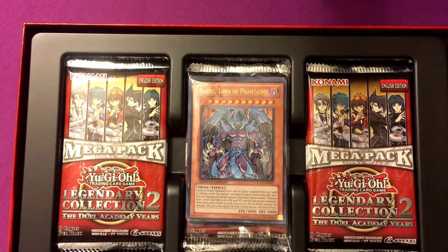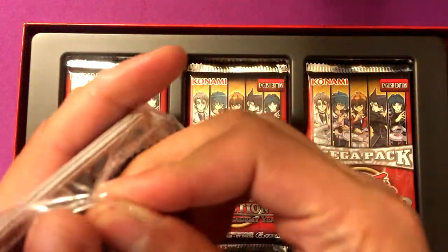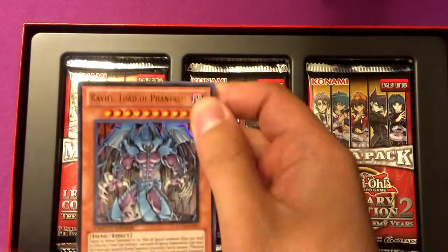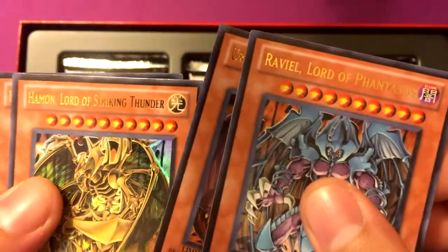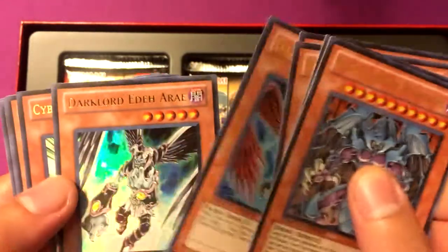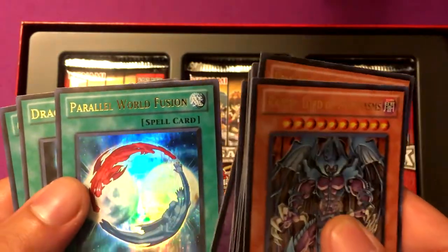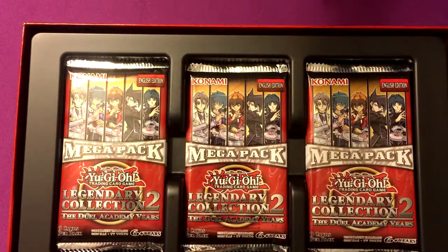This is the first time opening this. Let's see, we've got our promo pack. Of course, this is difficult to open. So we've got Raviel Lord of Phantasms, Uria of Searing Flames, Hamon Striking Thunder, Dark Lord Asmodeus, Dark Lord Superbia, and Dark Lord Adraius. Cyberlarva, Lion Alligator, Spawn Alligator, Elemental Hero Great Tornado, Parallel World Fusion, Dragonic Tactics, and Court of Justice — which is pretty cool. Those were the promos.